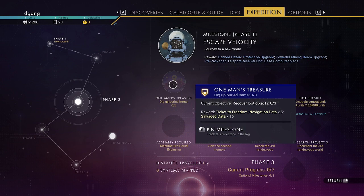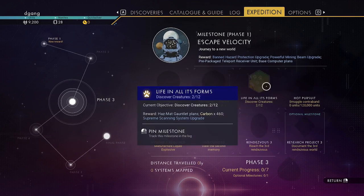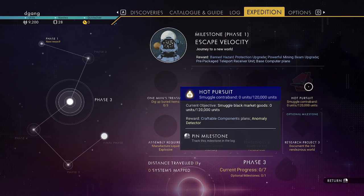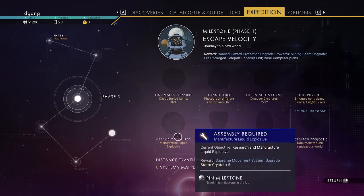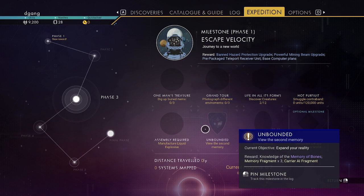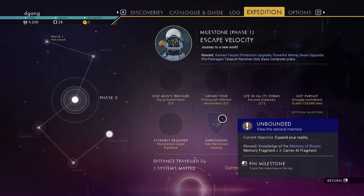Phase Three — I'm just going backwards here real quick. Dig up buried items. Photograph planetary environments — so taking photographs counts. Discover creatures, we need 12 creatures. Smuggle black market goods. Research and manufacture liquid explosive. Expand your reality.